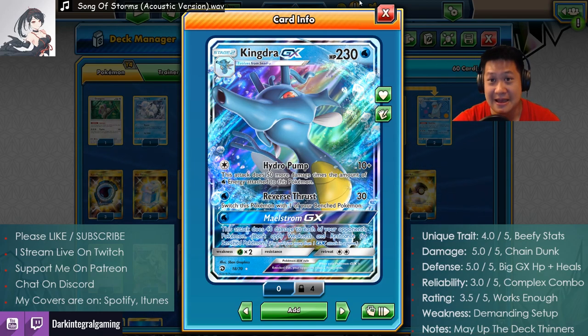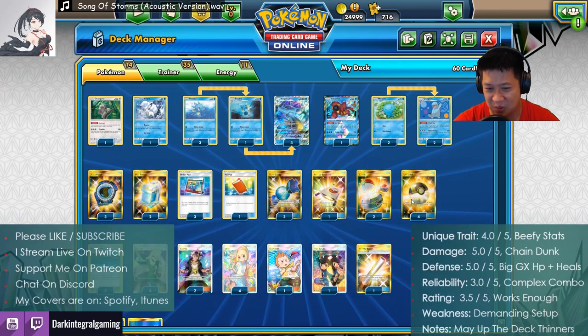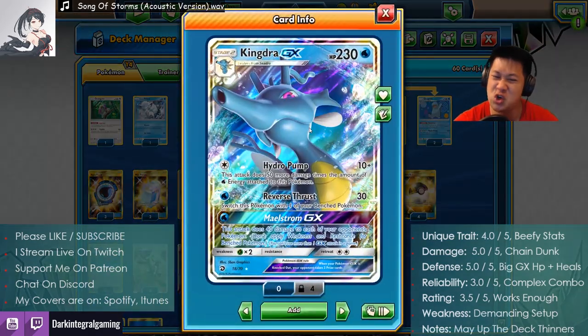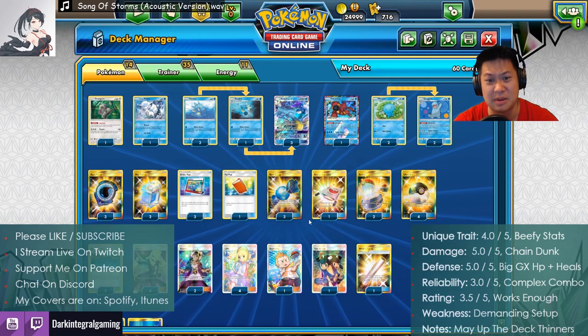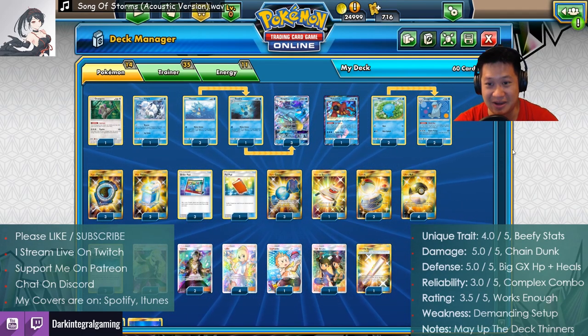So notes — could this be smoother somehow? It always can be. Every time I see a deck with some sort of potential I say that. Maybe take the Lola and Vulpix out, add more thinners. The more thinners the faster it is — and that's just the way it is. That is it for KingdraGX.